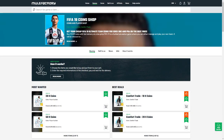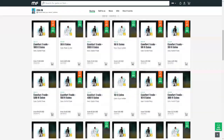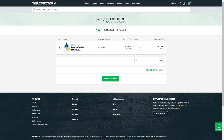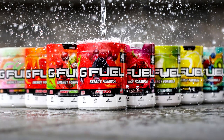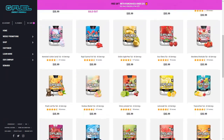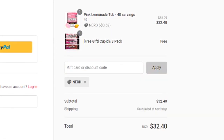If you guys want safe, cheap and reliable FIFA 19 coins with 24/7 support and 100% safe comfort trades, make sure you head over to MuleFactory.com and use the code NERDFIRE at checkout to get a cheeky 5% off any order. Also, if you want some G Fuel, head over to the G Fuel website — link in the description — and use the code NERD at checkout for 10% off your order.